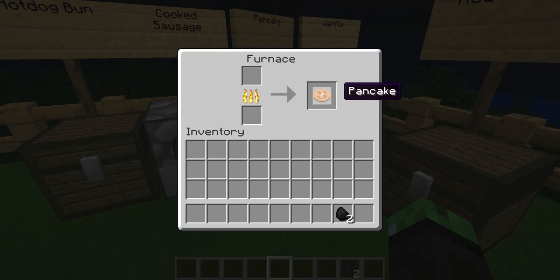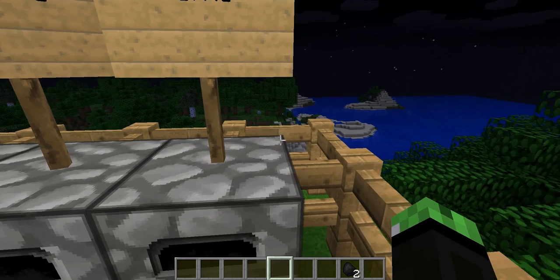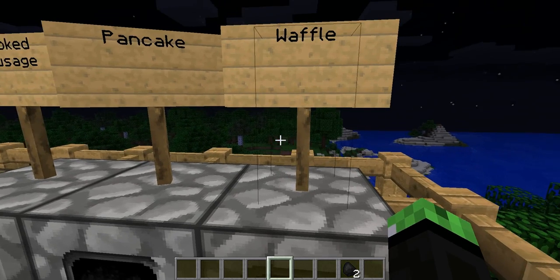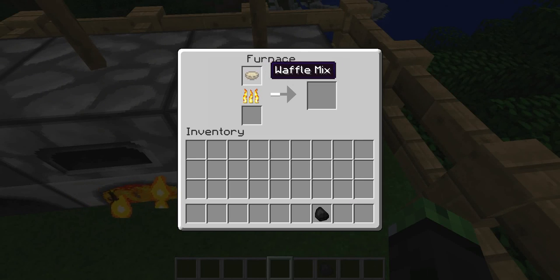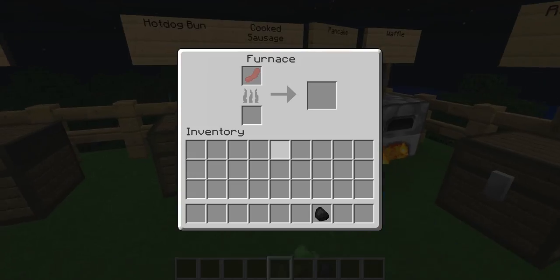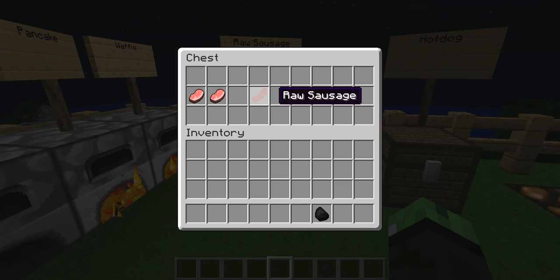It actually only gives you one pancake — it was supposed to give two, but it doesn't, so that's probably a bug. Same with the waffle mix: cooking it is supposed to give two waffles, but it only gives one, which is also likely a bug. For a raw sausage, you need two raw pork chops placed in the crafting table.